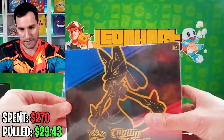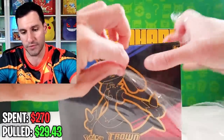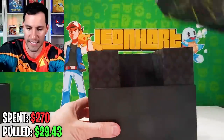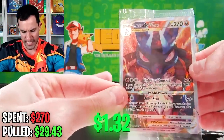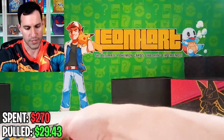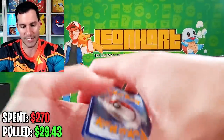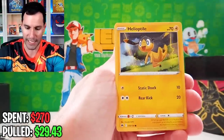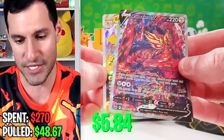Let's get into the first Crown Zenith Elite Trainer box. I've opened one of these before — the subset pulls have been very nice, so I'm hoping to continue that. Won't go through all the non-rares. We got something here — a beautiful Zamazenta and a Zero Aura. A perfect pack!